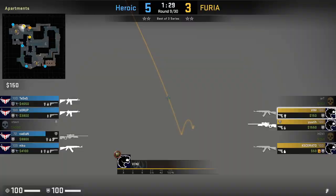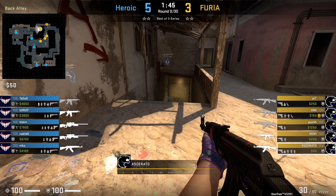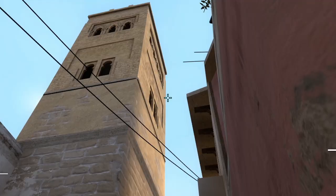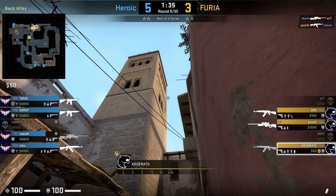Kesarato goes to apartments where he watches the underpass push. Then he will smoke mid site to block off bench when his short teammates swing the corner to peek site. It's very important you get this timing done correctly — the smoke should be bloomed before your short teammates peek site, otherwise it defeats the purpose. Unfortunately, we don't get to see this round play out due to the short players getting shut down.